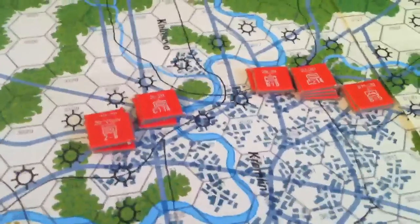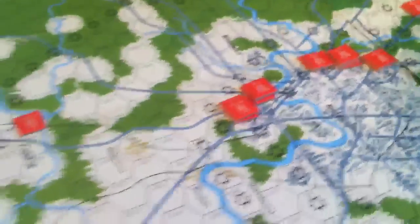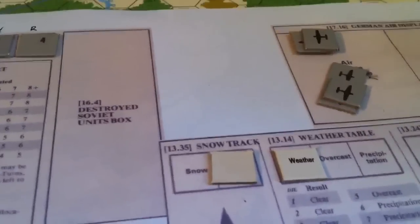Only activated one unit here — I had the option to activate one unit but chose not to — and we did not move anybody by rail, and there was no interdiction. For the second turn, we're going to have clear weather and stream freeze. So let's see what happens.